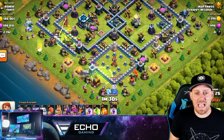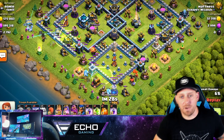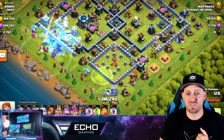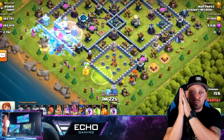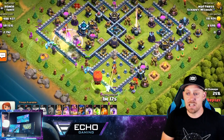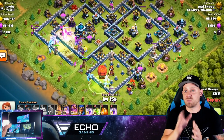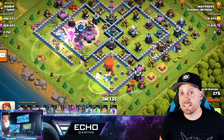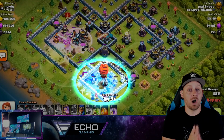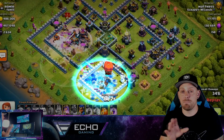We have one Wizard, three Yeti, and a bunch of Ice Golem coming in. The cool thing about these Super Archers is that they shoot through - they get some splash damage and their range is insane. You can get some really nice range out of them, maybe even striking some of those defenses that are deeper than you could typically reach with other troops.